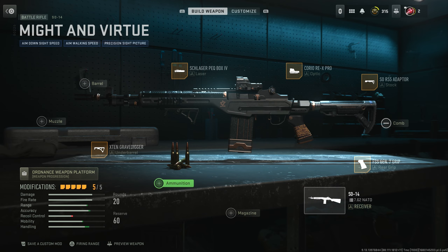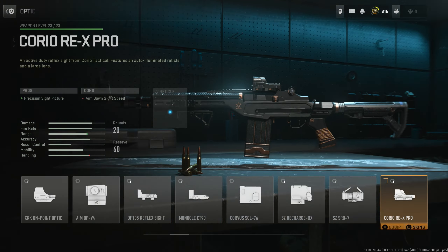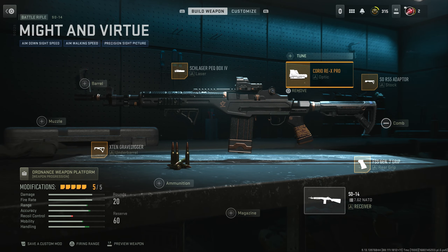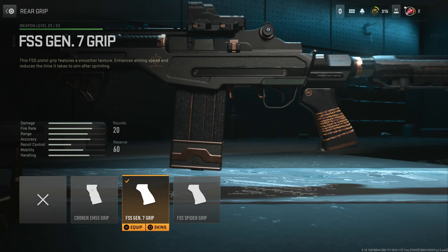As for the attachments you get with this blueprint: you get the Schlager PEQ Box Number Four, which gives you ADS speed; the Choreo Rex Pro scope, which looks pretty decent; the SO R55 adapter for the stock, which gives crouch movement speed, sprint-to-fire speed, and ADS speed; and the FSS Gen 0.7 grip, which is a pistol grip that enhances your aiming speed and reduces the time it takes to aim after sprinting.